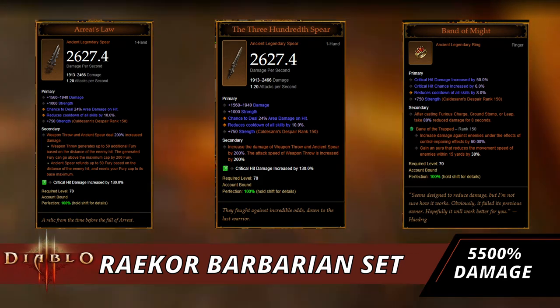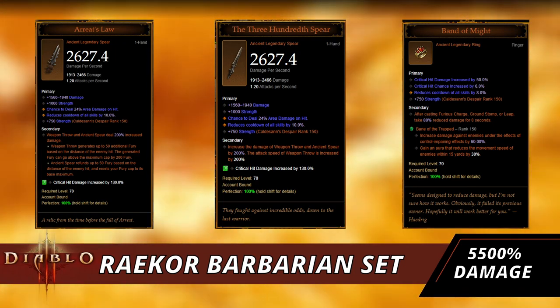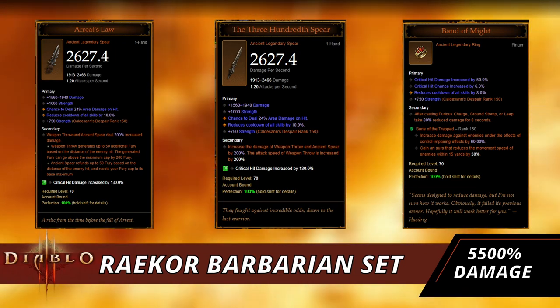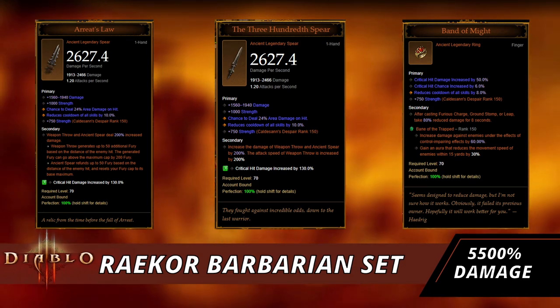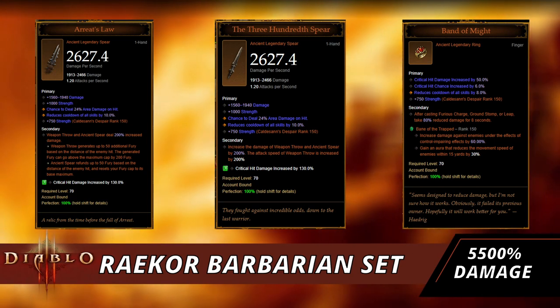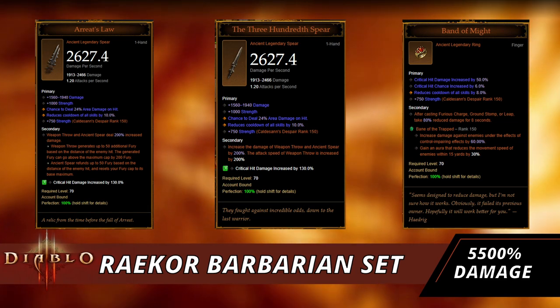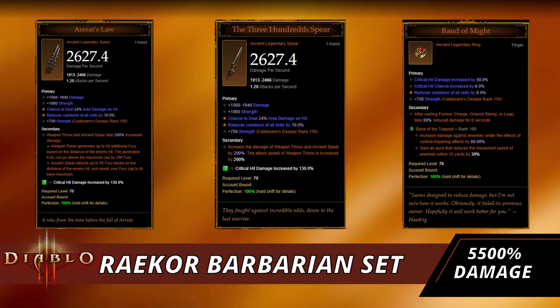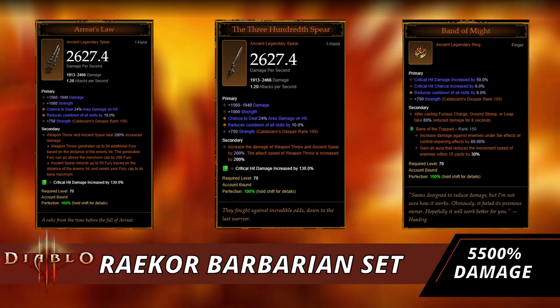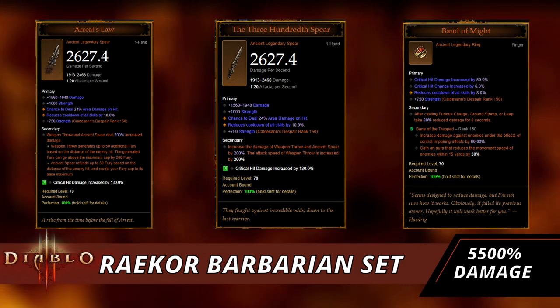Ancient Spear also refunds up to 50 fury based on distance. The 300th Spear increases your damage up to 200% in general, and the attack speed of Weapon Throw is increased by 200%, which helps refill your fury for Boulder Toss. The real concern with this build is that it's squishy, which is why Band of Might is crucial — after casting Furious Charge, you get 80% reduced damage for eight seconds.